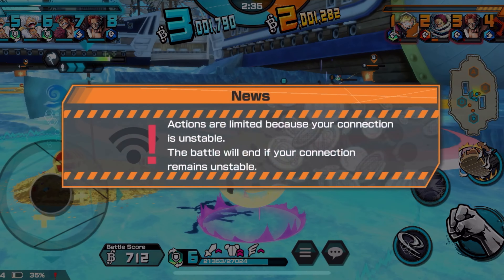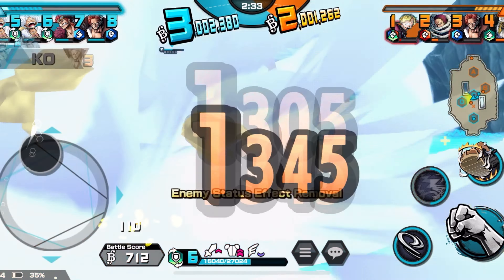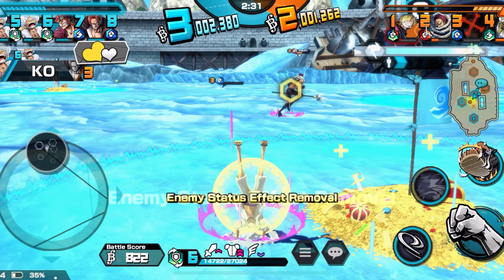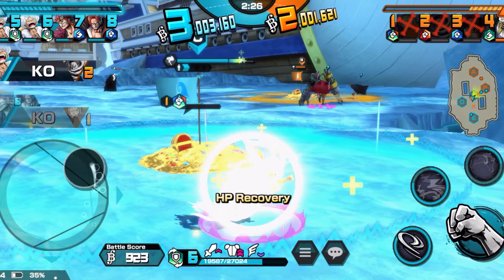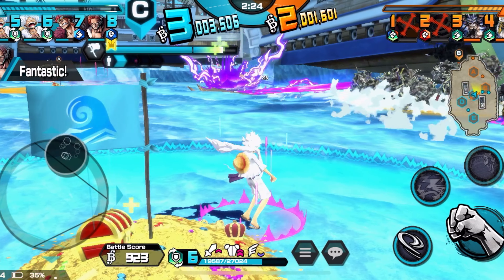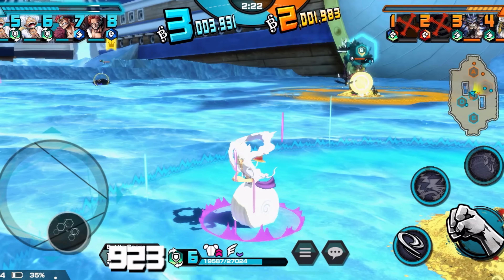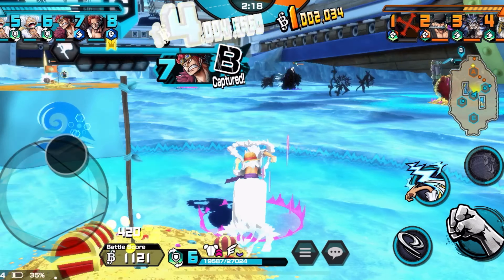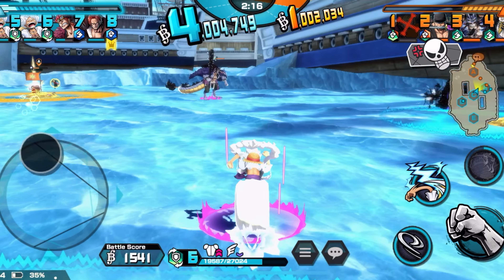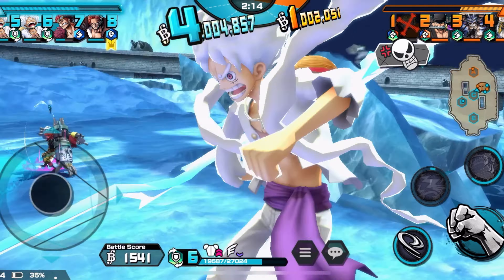Whoever gets there faster wins — look at that Bajrong Gun. Honestly, Gear 5 is probably the most brain-dead EX ever. The game glitched out on me. Katakuri got stomped out — Katakuri does body Gear 5 if he lands everything, but he just straight up got stomped out right here.